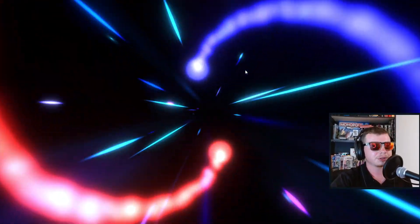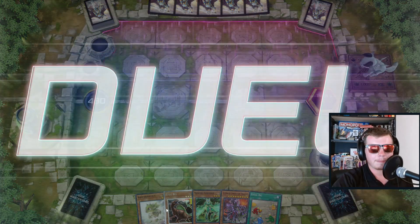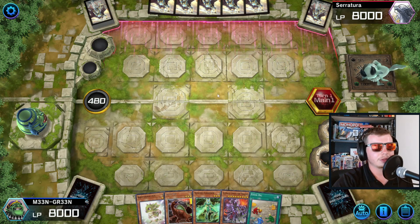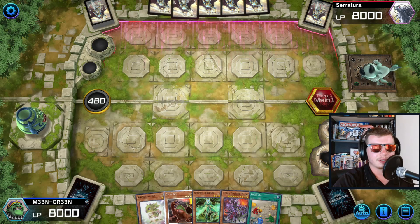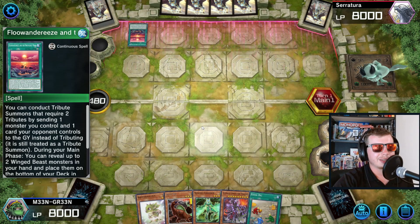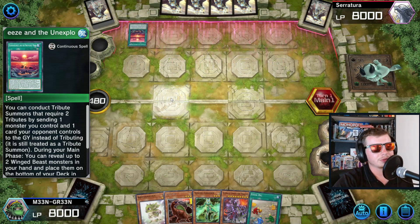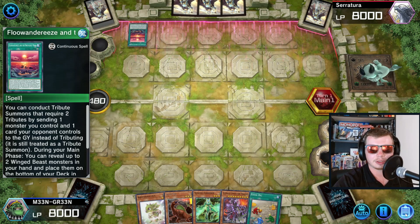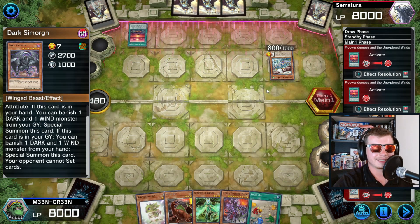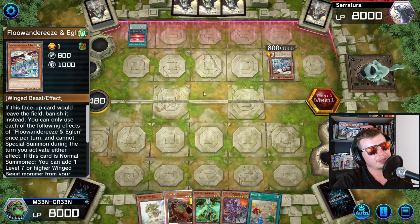I got like the perfect god-hand combo last game - it's not that hard to get, it's a two-card combo, but I'd like to show you going second in less favorable situations so I'm not being too dishonest. I've got Baby, Rex, Corridor, UCT, and Fossil Dig - going first this hand would have been pretty good but going second it's rough. They're playing Floowandereeze - that's not a good sign. They're going to activate... oh my god, they're actually playing Barrier Statue of the Stormwinds! That is crazy - opponent can't set cards!